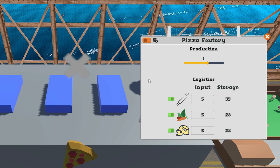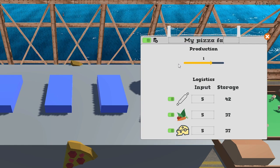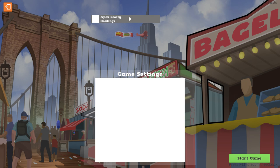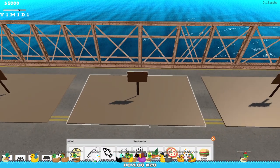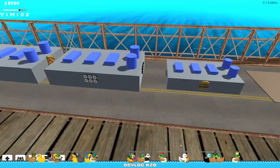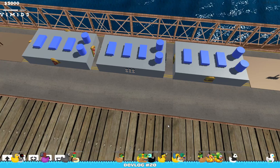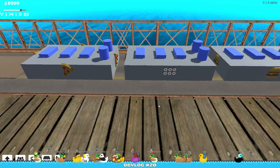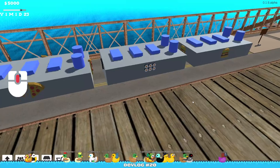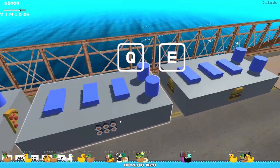I changed a few things in the UI just to make it better. I also changed up the lobby a bit to make it look nicer. Since everything is going to be produced in factories and farms, I added pizza, sushi, and burger factories — though I'm still not sure if this is the final design. I also added the option to rotate with the middle mouse button, since many people told me it felt like it was missing. Now you can rotate with Q and E and with the mouse.